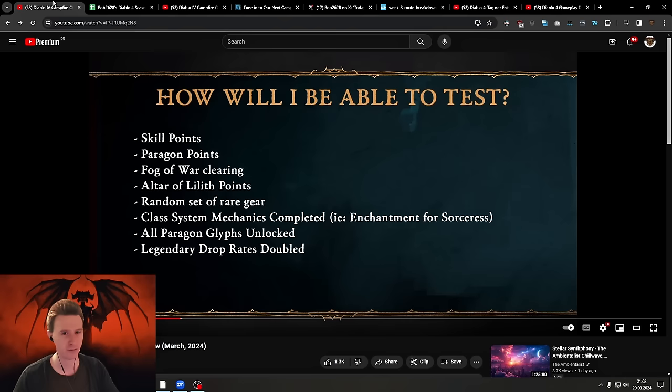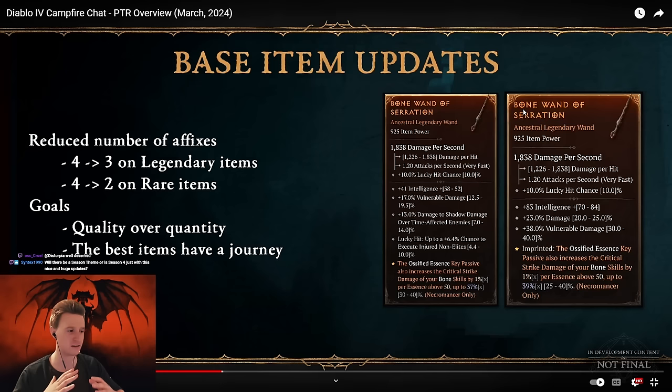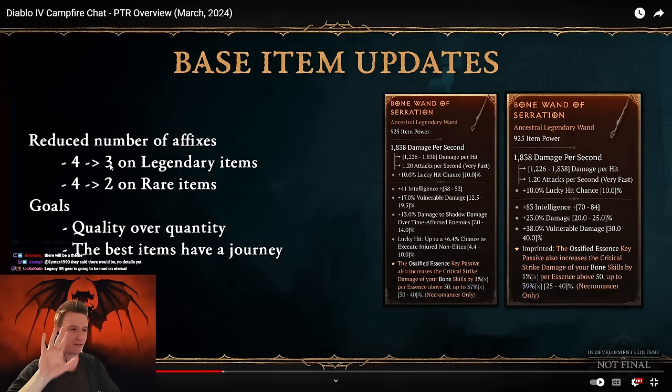They are changing the complete item system. In general, they are upgrading the base items. This is how an item currently looks — they're summarizing and simplifying a lot of stats. Things like damage to Frozen, damage to Crowd Control, damage to Slowed — all that stuff is going to be simplified. There's going to be fewer affixes but more meaningful ones — quality over quantity. You're going to start out with three affixes on an item, but you'll be able to craft on it with multiple systems and eventually get a total of five affixes.